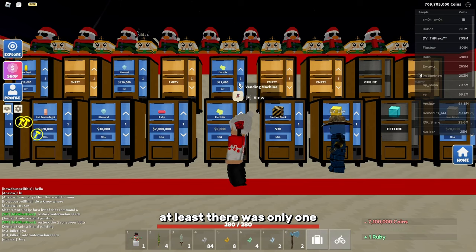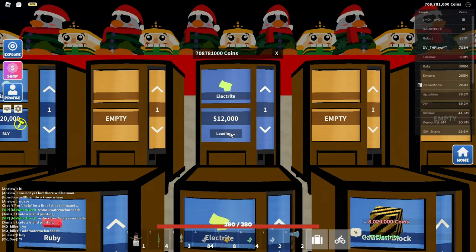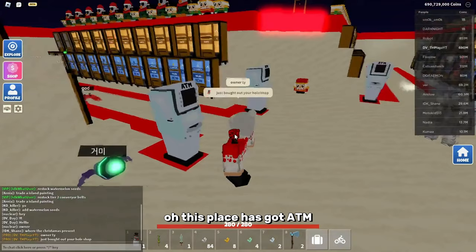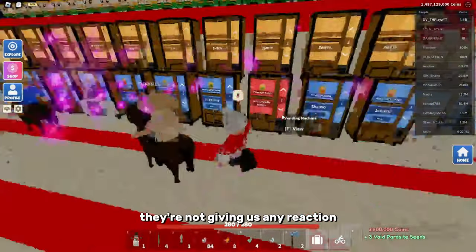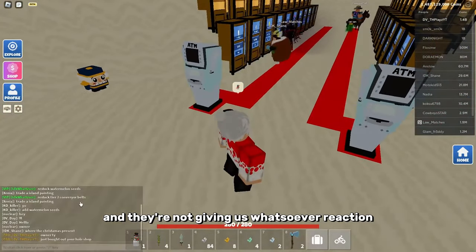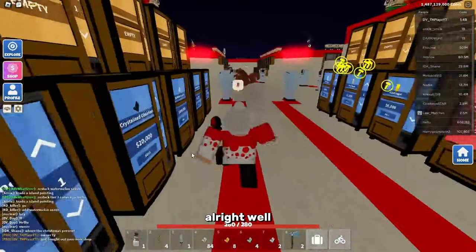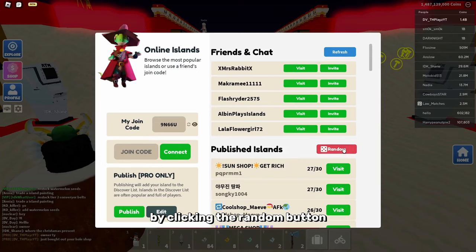Rubies - at least there was only one. That could have gone terribly if there was a ton. Electrons - that's a lot, that's 10 million gone. This place has got ATMs, so let me quickly grab some more money while we're here. They're not giving us any reaction, which is a shame because we just bought out their whole shop and they're not giving us any reaction whatsoever - they're just kind of nothing. All right, well, we just bought out this shop, so let's go to another shop by clicking the random button.